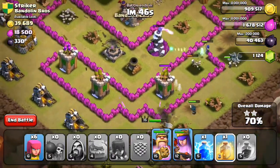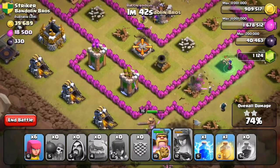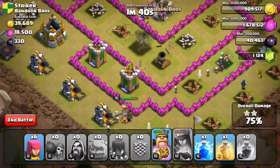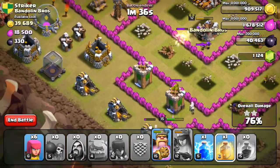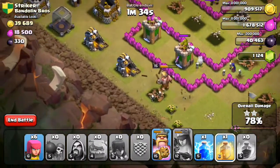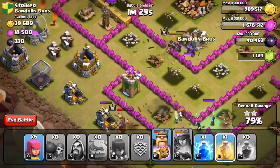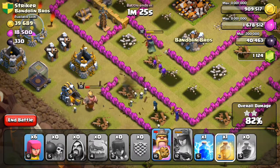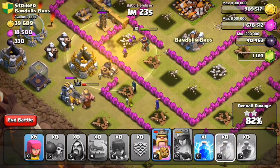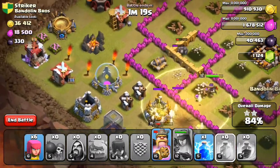My queen is getting hit by the expo and I'm pretty scared about that. I don't know whether to heal my queen or my king right now, but it looks like my king should be enough to tank. I just need him to stay alive as long as he can. Come on king, survive — I want my king and queen to come together so I could heal them both. Actually, we're going to drop our heal spell on the queen so that she survives, because she is the most important.